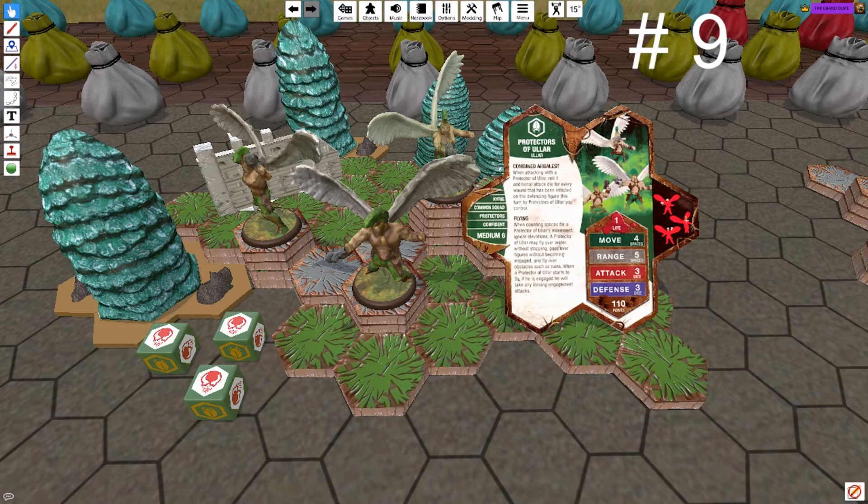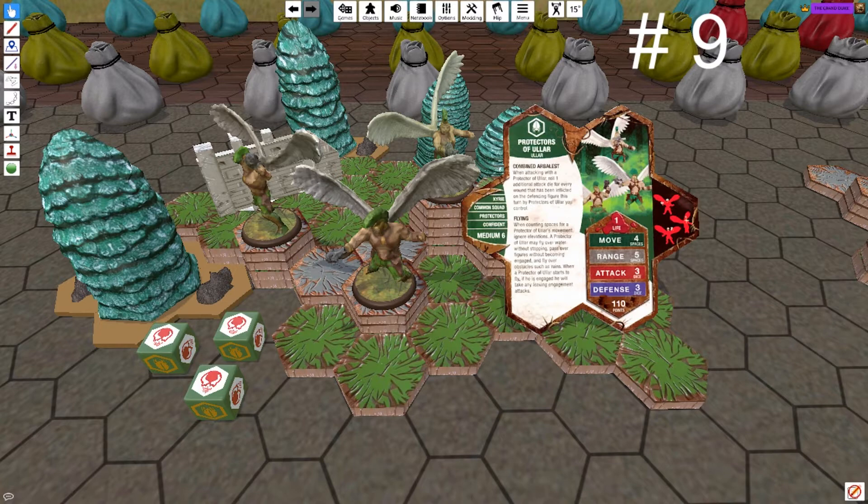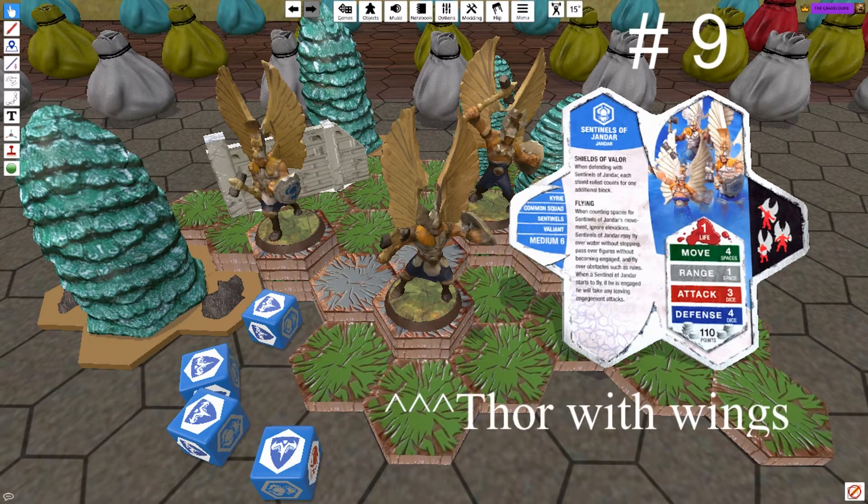Number 9 was a hard one for me. I'm going to call it a tie between the Protectors of Ular and the Sentinels of Jandar. Starting with the Protectors, they're a flying and ranged squad, and if you get an early hit on an enemy hero and ride the wave with combined arbalest, you can really make a solid one-turn kill on a beefy hero — you just have to find a way to defend these guys. The Sentinels of Jandar boast one of the greatest survivability rates among squad figures. Of course, they fly, and every shield rolled counts as two. So if you have elevation, a glyph bonus, or defensive auras, the Sentinels maximize the benefit of those buffs. Not to mention I love their Son of Odin design.